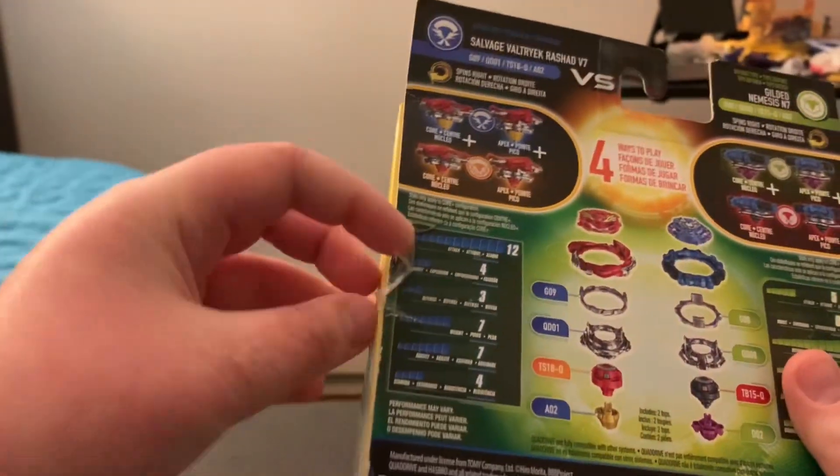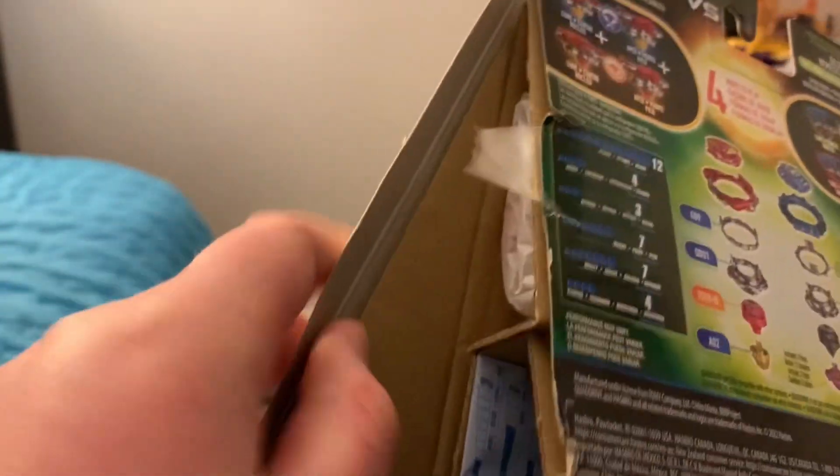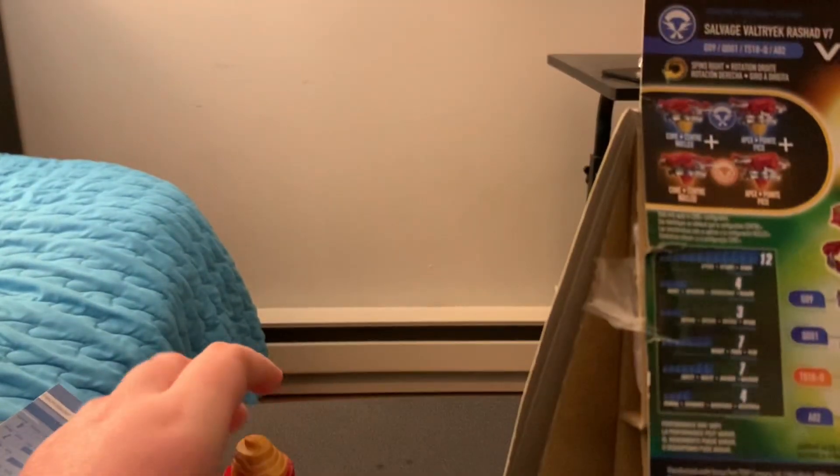I opened up the box prior to this video and damaged it a bit, as you can see. Taking out the contents, we have this little guide here. We have Salvage Valtteriak's pieces from what looks like Wolf Rays. Then I'm missing a driver. We have one of the Beyblades and the other driver. Organizing the parts — I think this is Valtteriak, and then I believe the other parts are Nemesis.